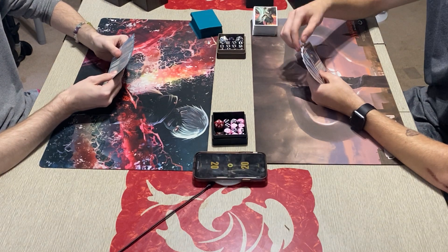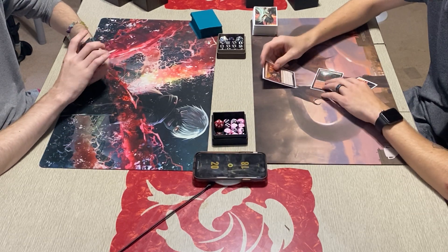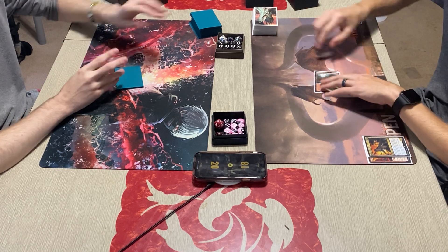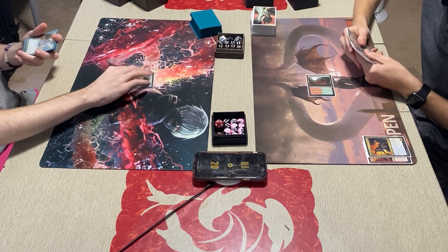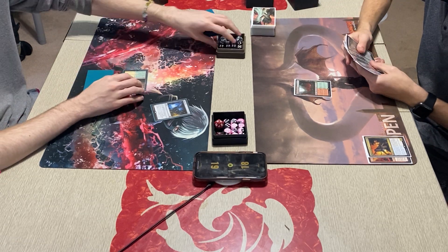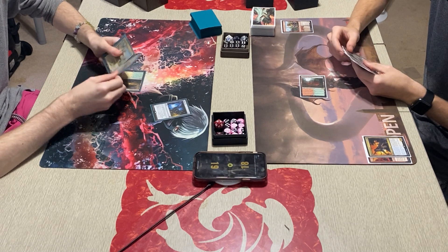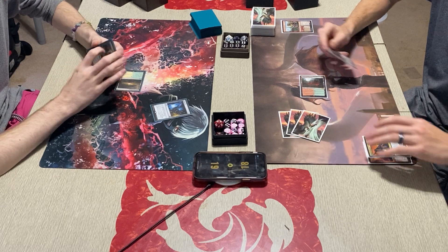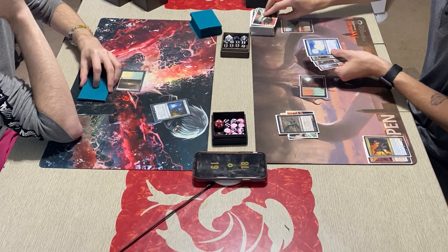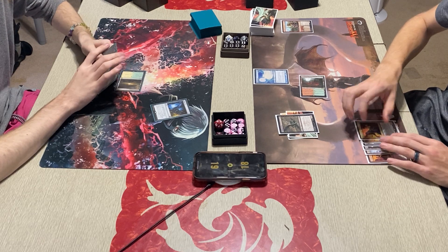Okay, I'll go first. I'll play Stomping Ground — sure. Tap Stomping Ground, play Insolent Neonate, use its effect, draw. Horizon Canopy, pay one, return one, tap, draw. This is where I figured I'd run into a problem. Send Merchant of the Vale on an adventure, discarding Stinkweed Imp, then dredging Stinkweed.